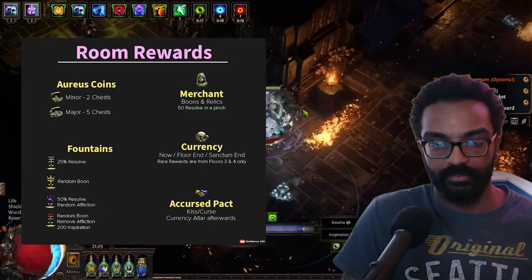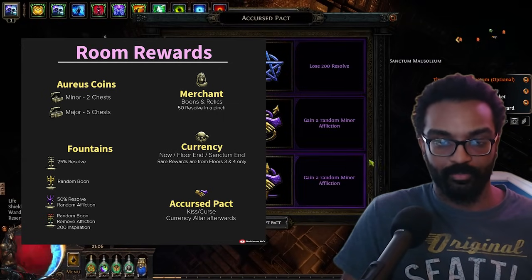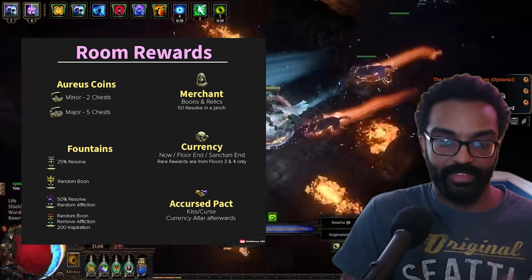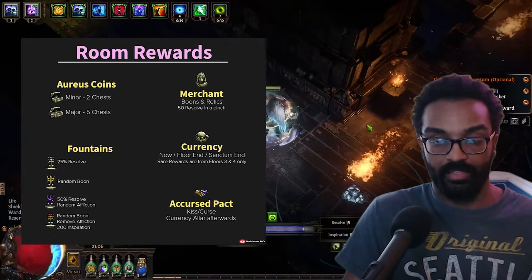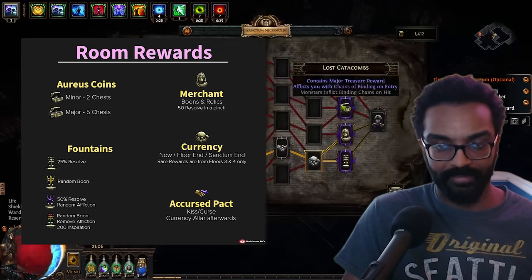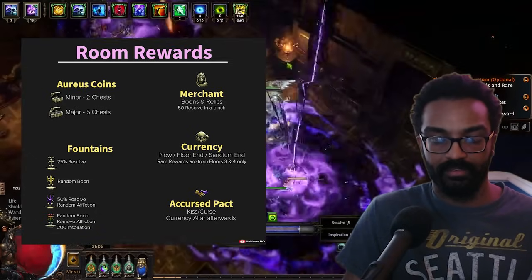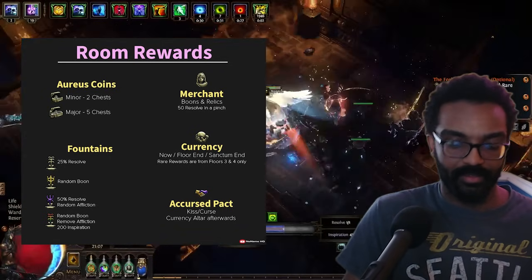Currency rooms simply give currency rewards in three slots. 'End of this floor' means the reward comes when you kill that floor's boss — so Varikeft at the end of floor one drops what's in the middle slot. 'End of sanctum' means after killing Lycia's second stage, you go underneath her room and pick up the rewards from the chest there. The best currency rewards, especially divines, come from the currency altars on floors three and four.